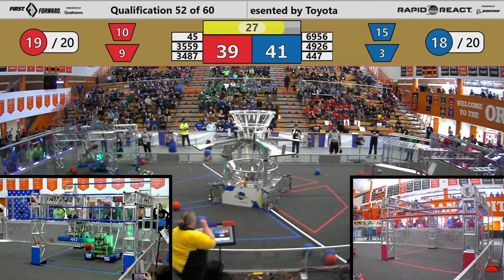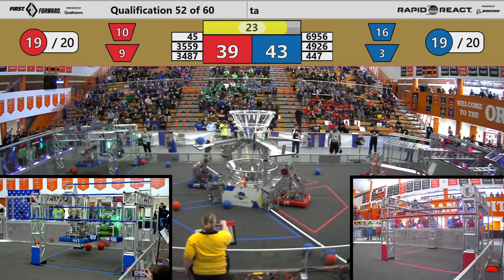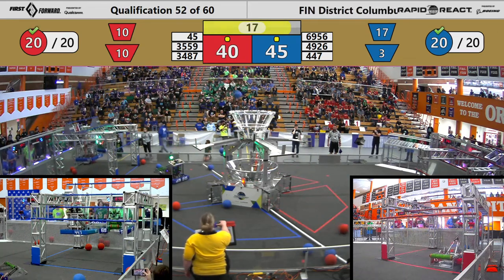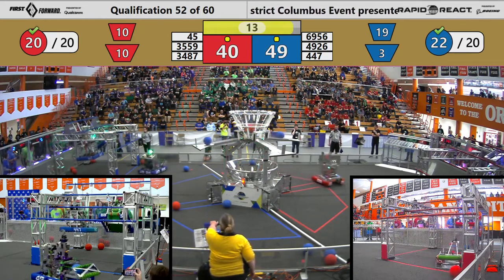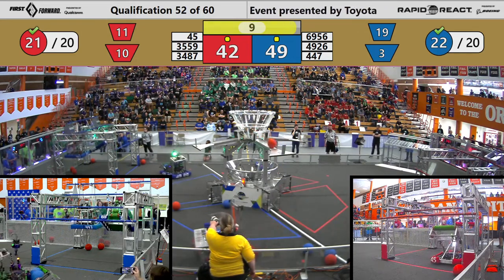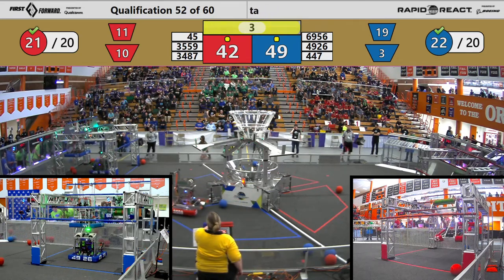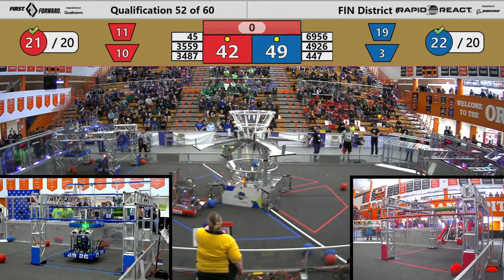Red pride has made it up to the traversal rung. 447 looking to do the same. Blue alliance has two robots that have shown they've been capable of traversing — it could be up to 30 big points for them. Both teams having already scored the cargo ranking point. This could be a six-rank match. We have two red robots up — if they can stay there, that will be 16, 21 big points. We have two traversals for the red alliance, with 49-26 getting up as well.